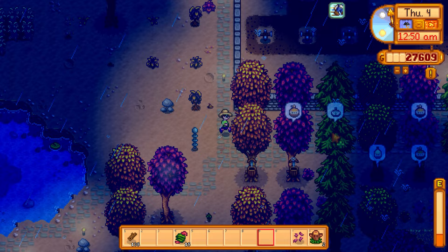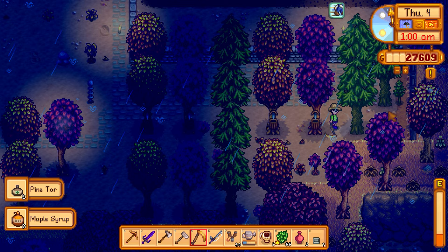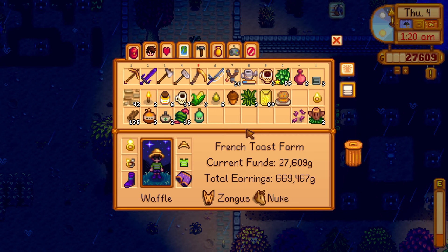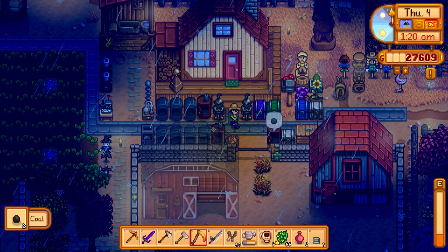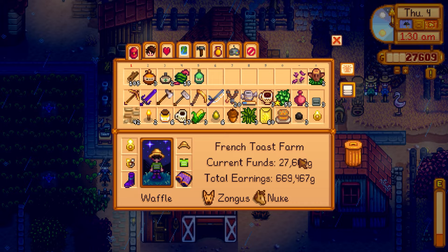Still have some speed left — going to collect pine tar, maple syrup, and oak resin from the tappers. Clearing some random weeds with the scythe along the way. The baby saplings shouldn't be affected. Checking storage — iron is the main thing holding me back from more lightning rods, which is unfortunate.